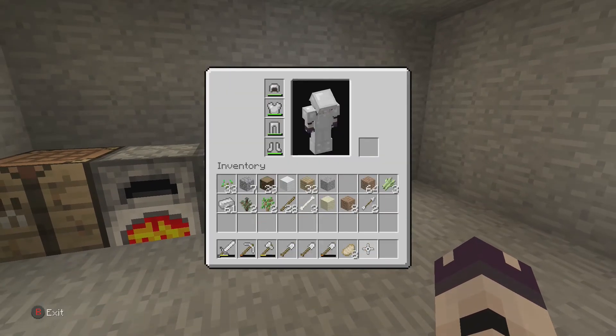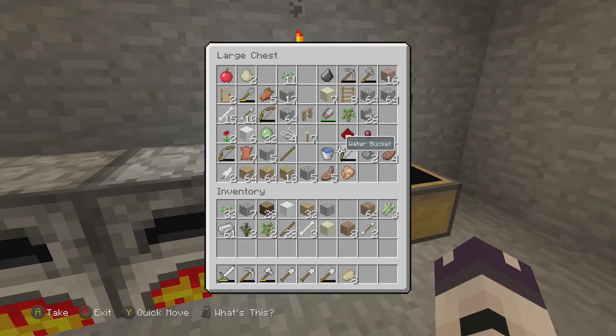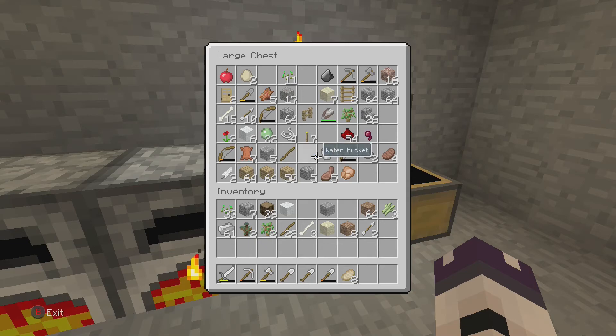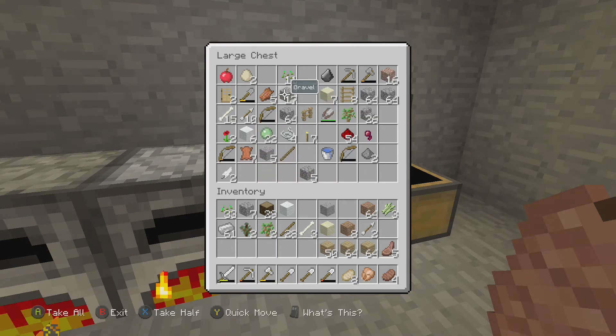Let's just make some planks real quick. We are going to head home — I did move the diamonds to the other house I believe, but I'm not too sure about that so don't quote me on it. I'm going to grab this steak, all this wood, and the arrows — arrows are always good — and torches.